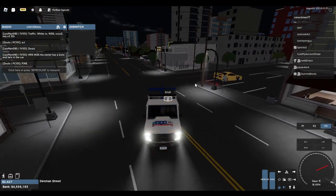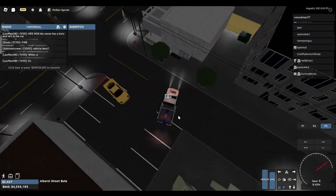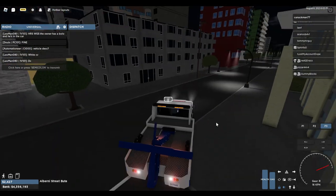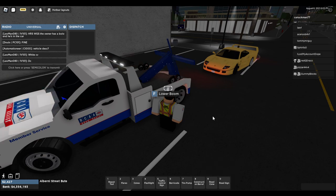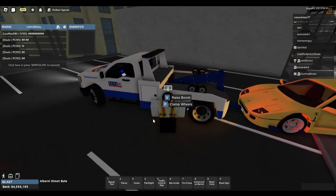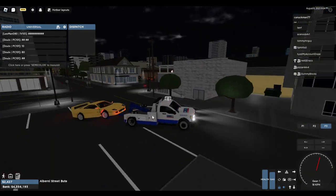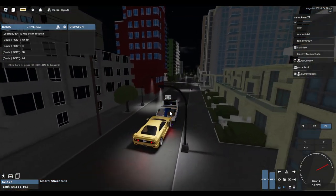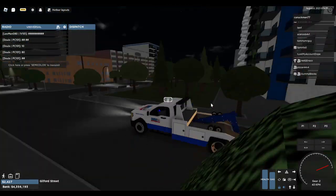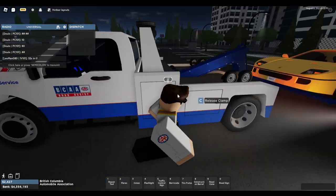Let's tow that Ferrari — it's parked improperly, slanted, and could be an issue. It's also abandoned. Alright, got this Ferrari being towed now. We'll release this car — that's another one done.